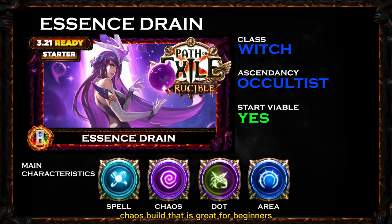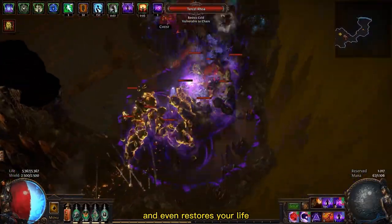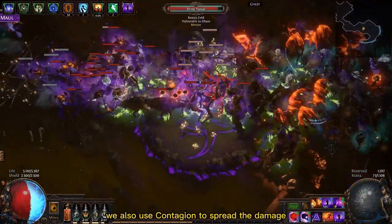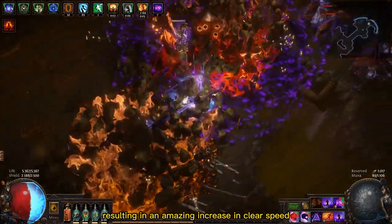Let's start this video with a classic chaos build that is great for beginners. I'm talking about the Essence Drain Occultist with the Witch class. Essence Drain is a skill that drains the life of your enemies and even restores your life by a percentage of the damage dealt. Since it can only be used on one enemy at a time, we also use Contagion to spread the damage, resulting in an amazing increase in clear speed.